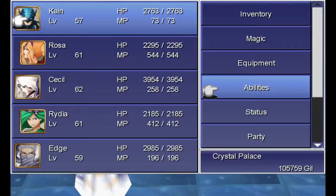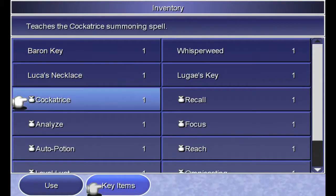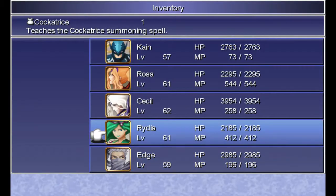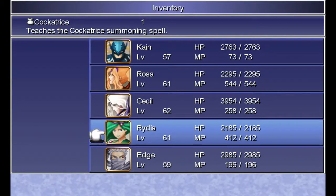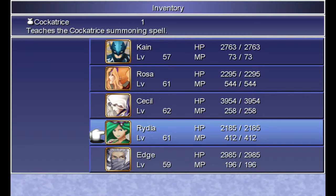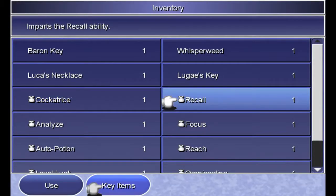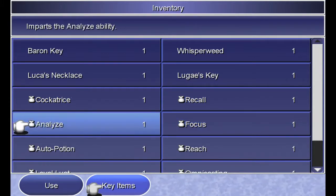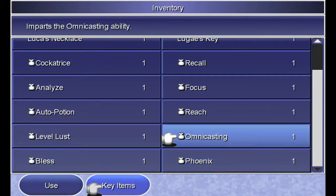Kain, you need something! Okay, what do we got? Cocktree Summoning Spell — sure, it's there. These are just optional summoning spells; I've never found really a great use for them. They're not strong or anything. It's completely optional. Recall, Focus — Focus could be cool. Analyze, Auto Potion, Reach — I'm not sure what that does. I'm not sure what any of these do, honestly.